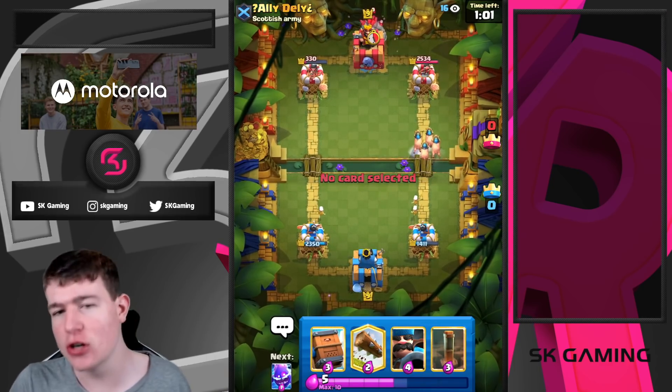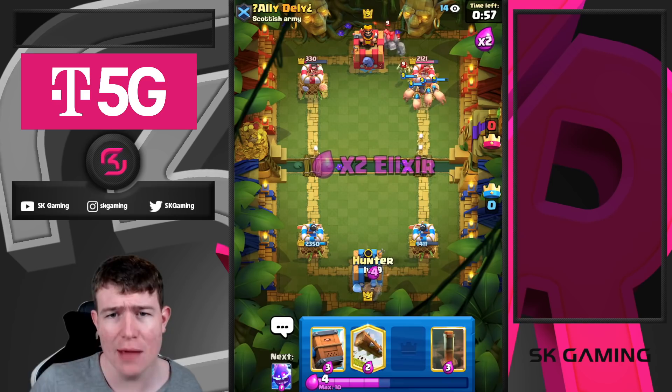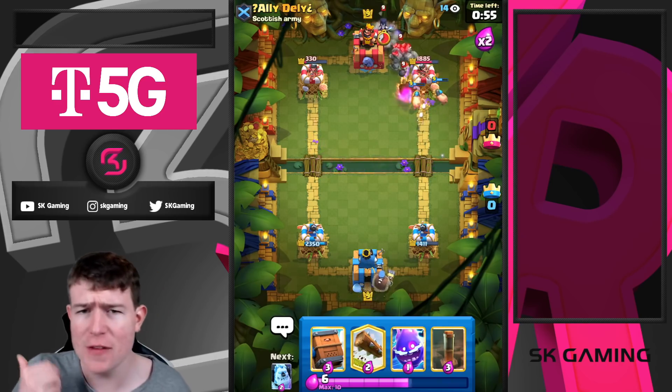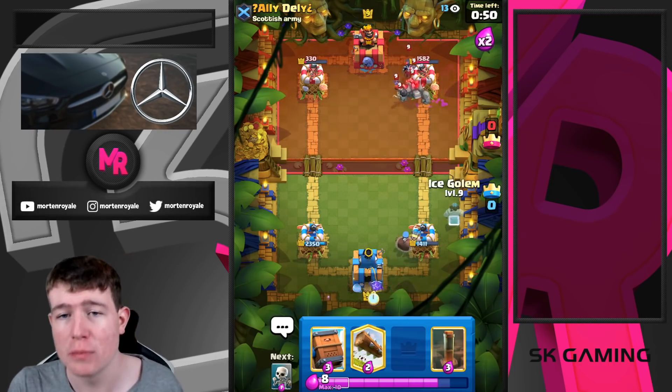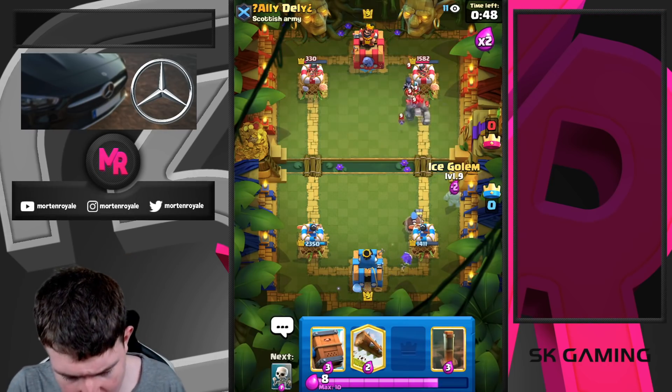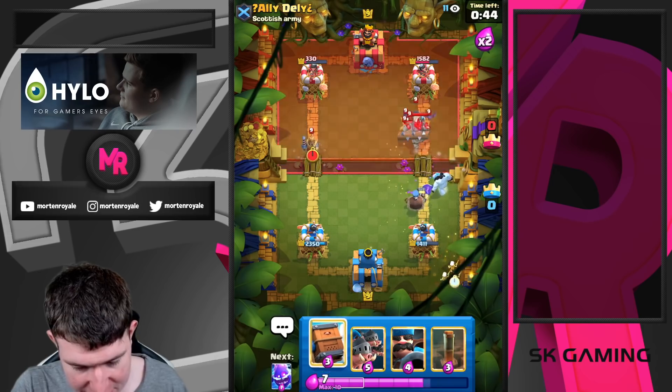I'm going opposite lane — he predictably went for it too. At 1:03 this is the perfect Golem timing, so you can expect that from a great Golem player: they always try to go Golem first play at 1:03. We just go for Ice Golem here, and Electric Spirit is absolutely insane.